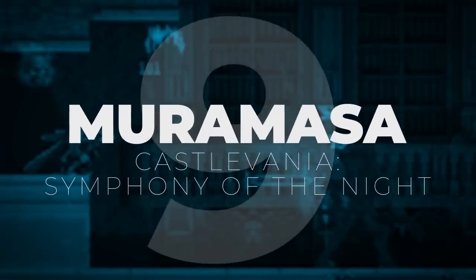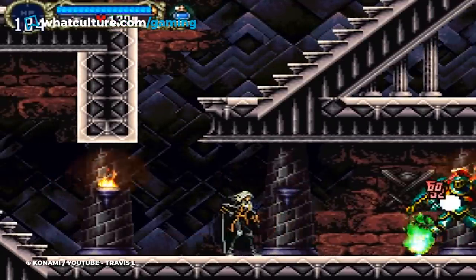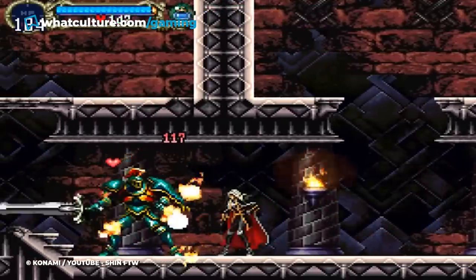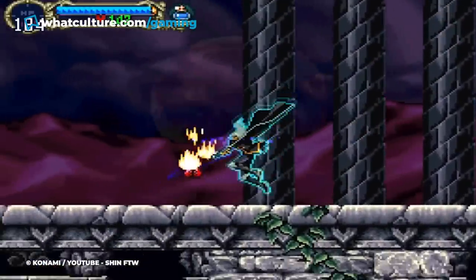Number 9: Muramasa, Castlevania Symphony of the Night. At first glance, the Muramasa sword does not seem like it's your best choice. It reduces your attack and defense quite a bit, and its special ability, which heals Alucard with the blood of his enemies, is shared with Gurtang, which has significantly better stats. On top of that, the weapon can jam and cause Alucard to miss entirely.